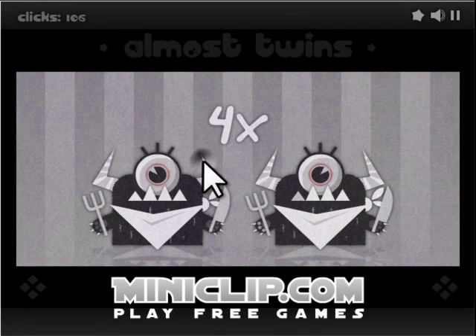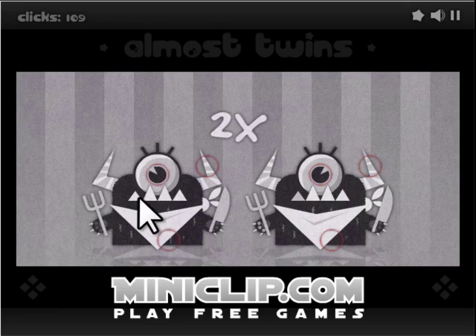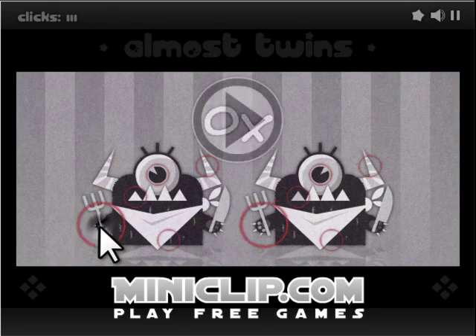Here you have to find the differences. So click the eye, the little white stripe on his horn, the little marking down there, his tooth, and his paw.